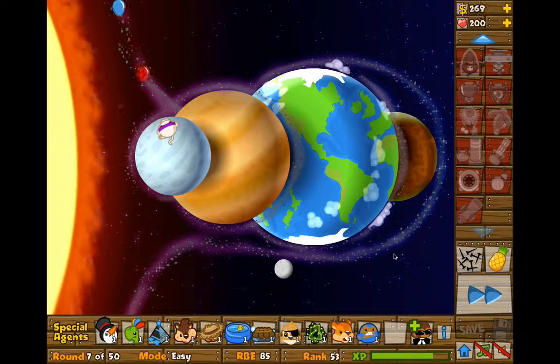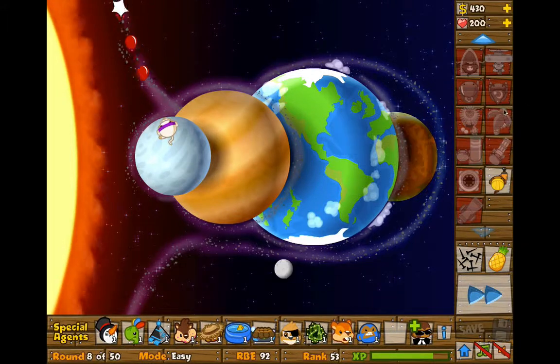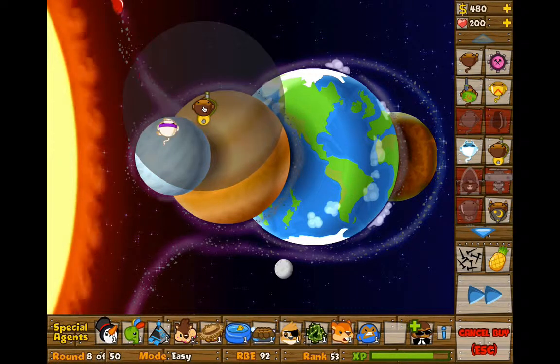Bit off topic there, but what you want to do is upgrade the ninja monkey one to the left, one to the right, and then two to the right. No more upgrades. Then you just want to save up for your almighty glue gunner, which you just bought, and you want to put him as close as you can to the edge of...